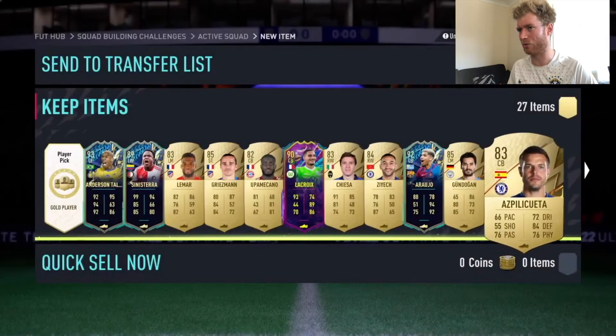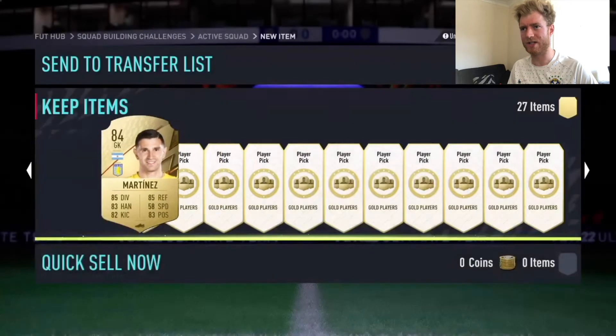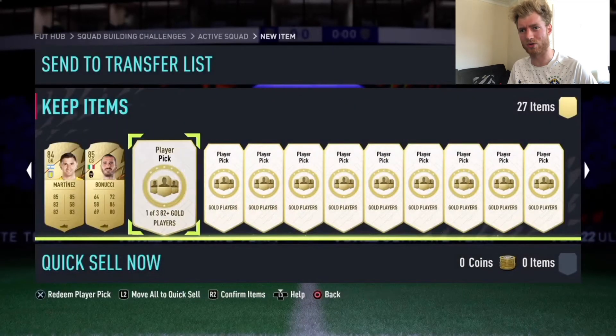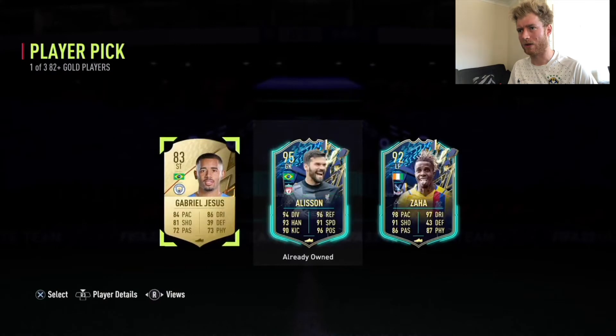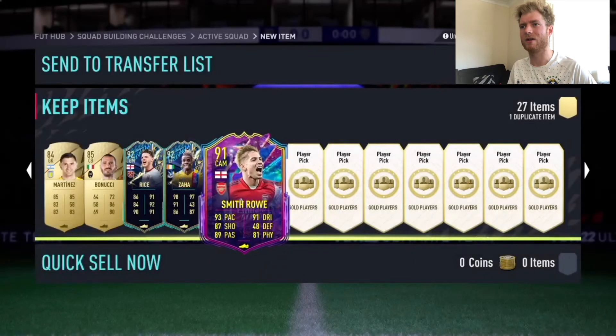So we'll go with the 83 there — highest rated. On to the next page. It's going to be an 84 Martinez, which is not too bad. We're not going to expect special cards every single time because they are of course 82 pluses, but they are very much welcome. I'll go against what I said earlier — I'm going to start taking duplicates now. They can of course go into the 85 times 10 later on. And that's a nice 95 Allison. We'll take Zaha as Allison's duplicate — three ratings higher, but we'll take Zaha as well.